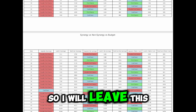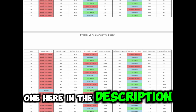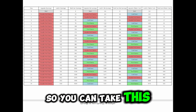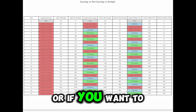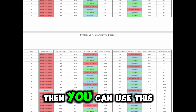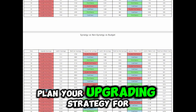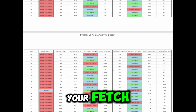I will leave this spreadsheet in the description so you can use it or take a print screen if you want. You can use this to plan your upgrading strategy for your fetch.